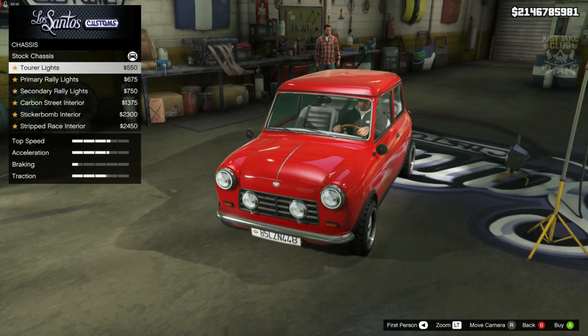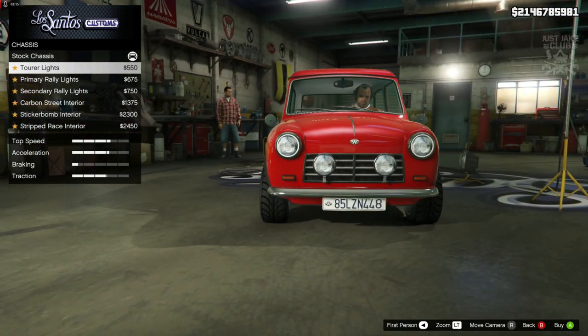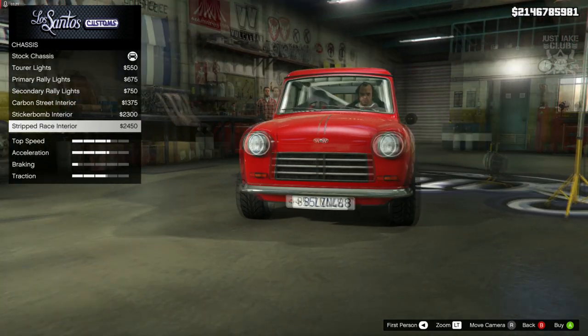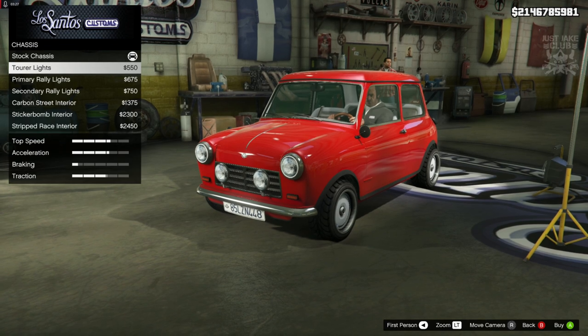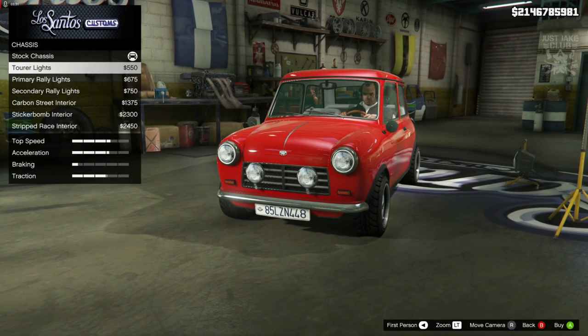Next option we've got is the chassis, and this is where we're going to add the rally lights — it's going to be the Torah lights because we don't want them covered up. The other options give us bucket seats and a roll cage under chassis, but then we've also got lights under chassis. Really weird categorization for this car, but we need the Torah lights 100%.